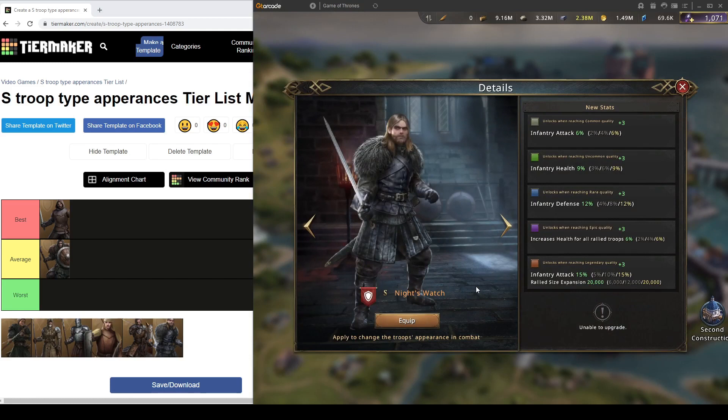Night's Watch gives you 21% inf3 attack, 9% inf3 health, and 12% inf3 defense, alongside 6% total health in rallies and of course rally size like every other S-tier appearance. The difference between this skin and Harrenhal Deserter is that Night's Watch gives 15% less inf3 health but gives total health in rallies instead. As an inf3 player, it's more important to get that inf health in solos and everywhere.